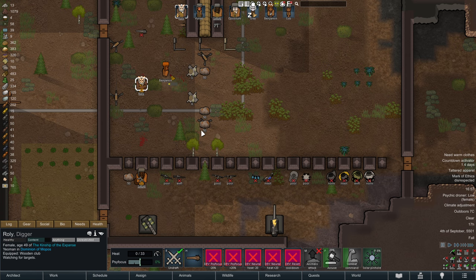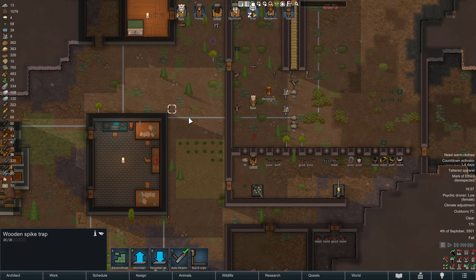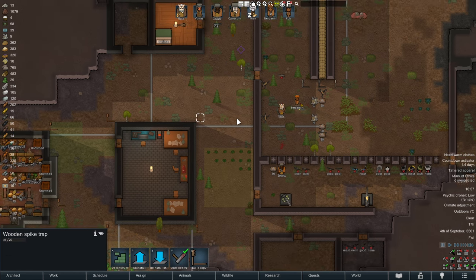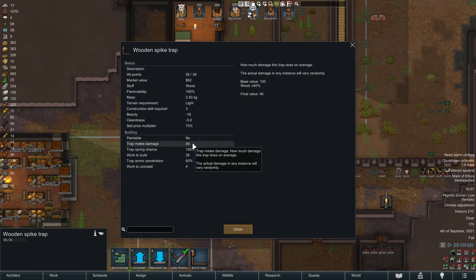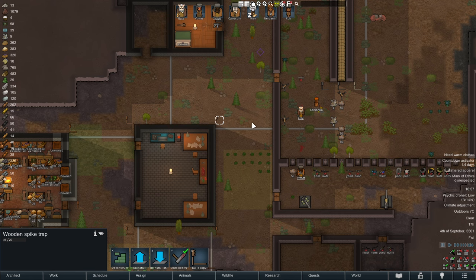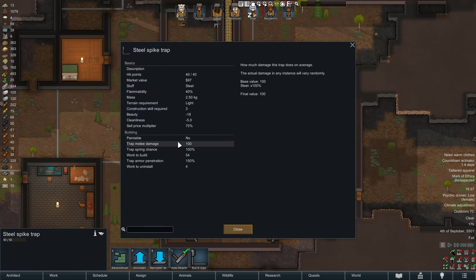Number one: spike traps. I love spike traps. They are really powerful and your people don't have many accidents with them. They're pretty reliable — sometimes you have to treat somebody, but the point is these things offer you a pretty nice package of damage with a nice armor penetration for a low amount of resource. They can be made out of wood or stone, but this takes forever so use those sparingly — the work time is insane. Or even out of metal, where these things hit like a truck.